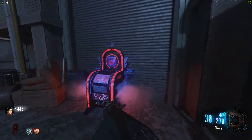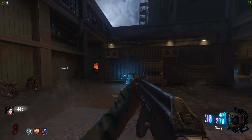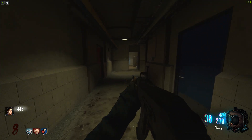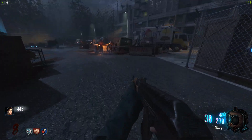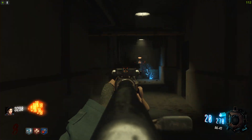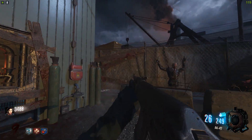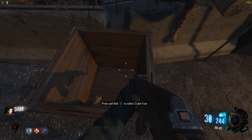We've got enough to go ahead and buy Electric Cherry. The next step on the Easter egg, by the looks of it, is we need to go around and collect three fuses - a blood fuse, a furnace fuse, and a crane fuse. With the blood fuse, we need to get zombie blood and look at these bodies on the floor around the map. According to the guide, there are about seven different locations. What I'm going to do is kill these zombies, make my way outside over here to Speed Cola, and grab ourselves the crane fuse.